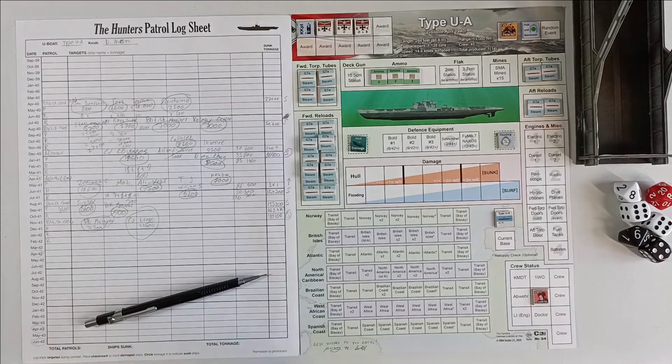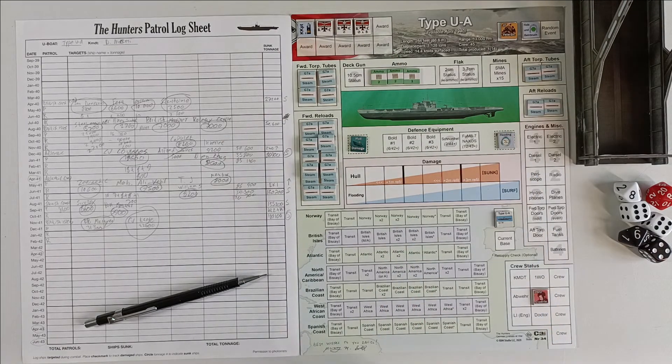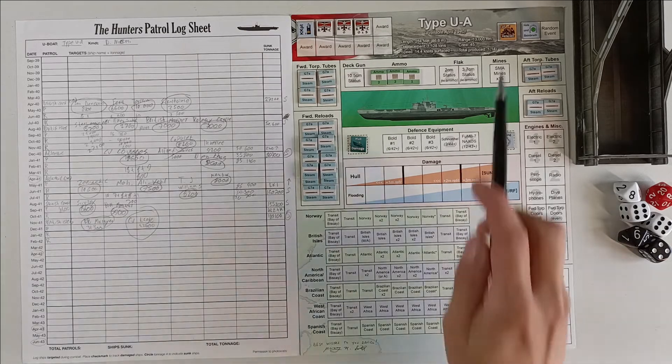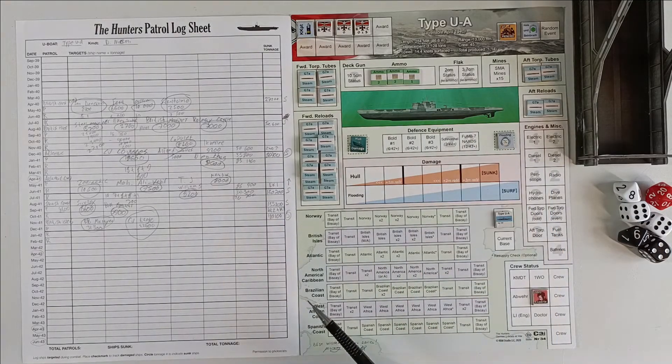The cool thing with the Knight's Cross and Oak Leaves is it's going to make it easier for us to hit — we'll have a minus one when we roll on the U-Boat Torpedo and Deck Gun Fire chart. That is an extremely powerful bonus. And the Knight's Cross with Oak Leaves and Sword is even more powerful, giving us a plus one to escort detection. Our veteran crew also has a minus one for flak versus aircraft, which is quite good.